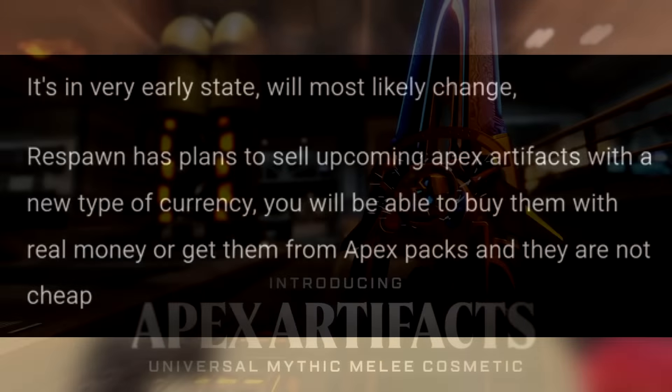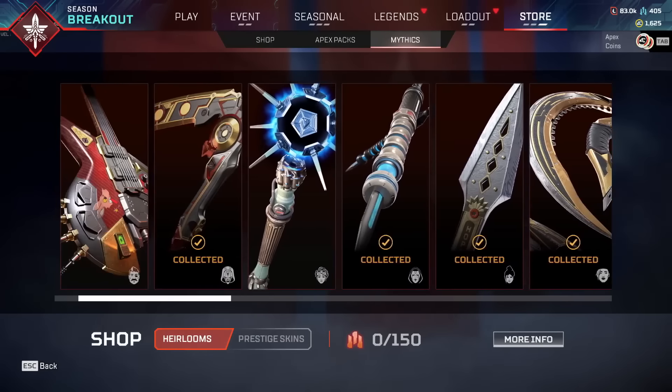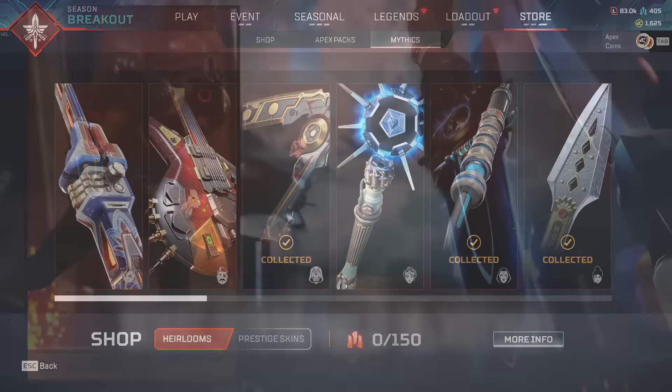It makes sense they're making a new currency called Artifact Shards specifically for artifacts, since they purposely gave them a new name to separate them from Heirlooms. It's sad news that Heirlooms will likely be pushed back or put on hold, and I think this Universal Heirloom approach is much worse. Heirlooms were good because they were specific to Legends, had lore related to them, and it felt special to use them with that Legend. Having a Universal Heirloom just doesn't feel the same.